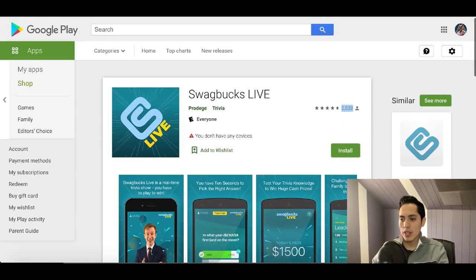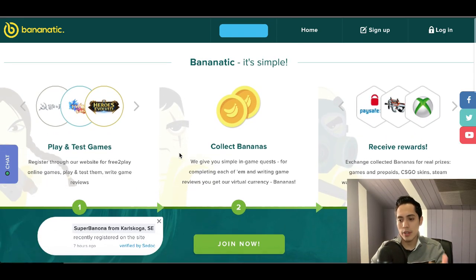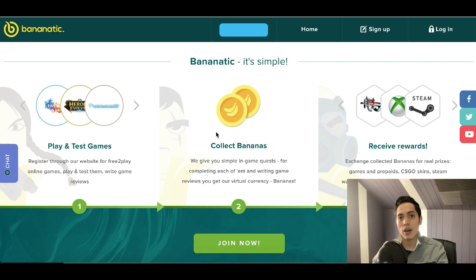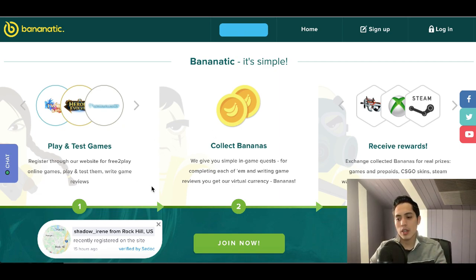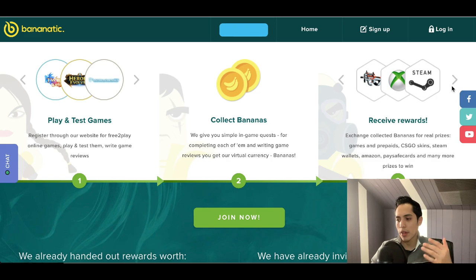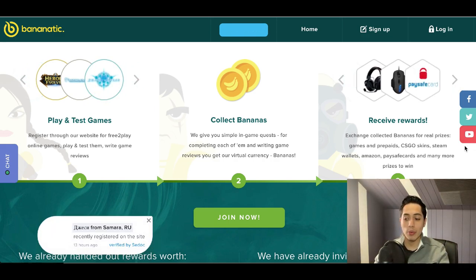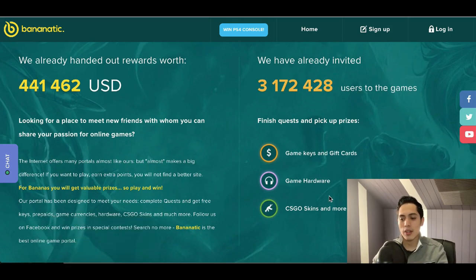The next site is called Bananatick. This one is only available online, so you'll use your tablet or computer. You play games, test them out, and write honest reviews — giving feedback on whether the game is good, whether it works clearly, and whether it's easy to use. You collect banana points that you can redeem for gaming rewards like Xbox Live, game gift cards, headsets, computer mice, and also PaySafe cards and Amazon gift cards. It has already paid out over $400,000 in rewards and has over three million users.